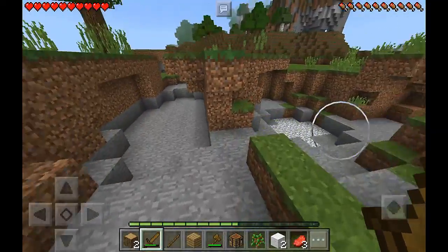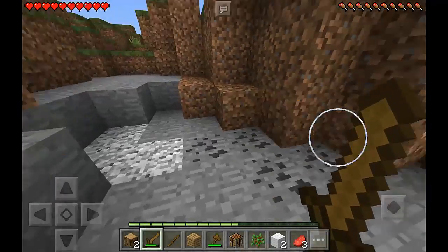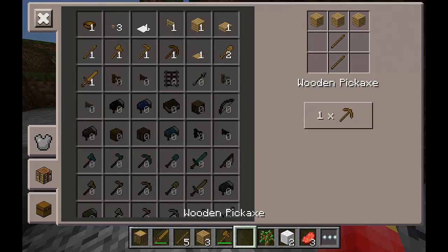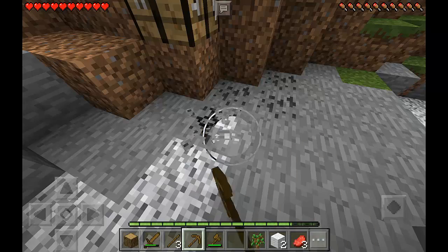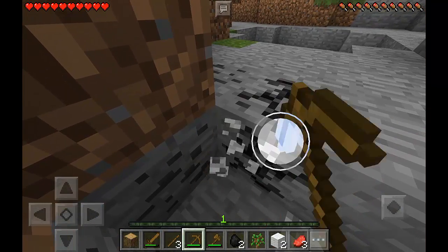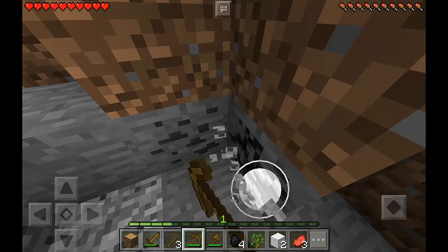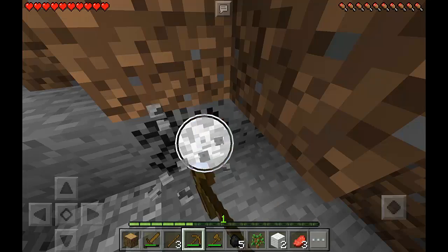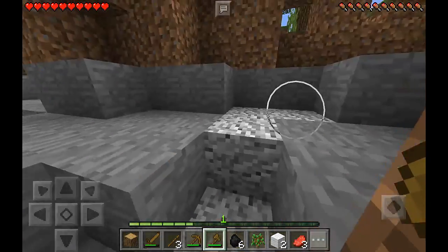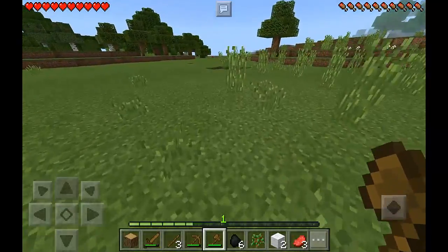We have a cave here, we have lots of caves here. I think I like this one — we're going to use this coal, we're going to need it. Let's get the pickaxe, there we go, and let's just get all of this coal. How many do we have? Seven. Let's grab all of this. I liked another cave a while ago, so let's just go there.